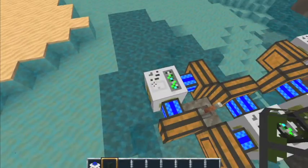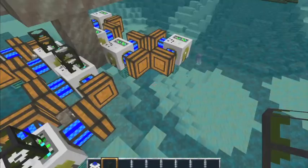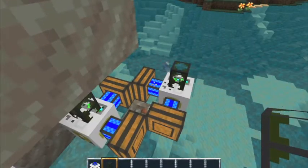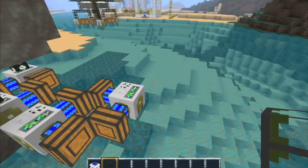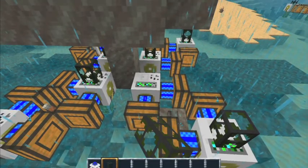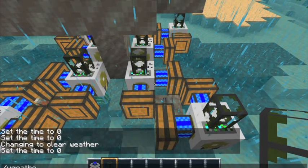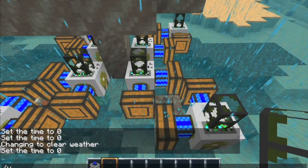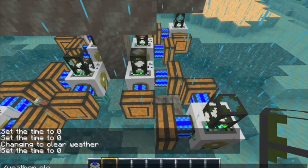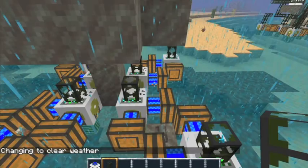Going to put cobblestone waterproof pipe on each one of these — all eight of them. And you don't want to have these on yet, because they're just going to sit there and pump and waste the redstone energy, and they're just going to kill the redstone engines. They look like pumps, so I guess that's why I keep calling them that.